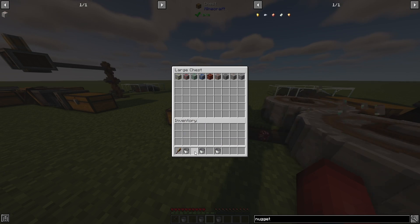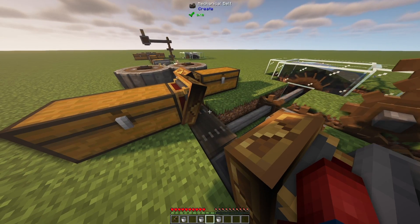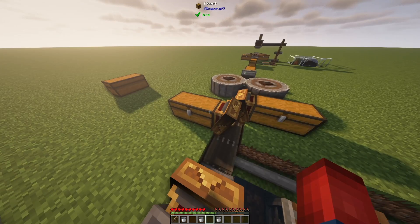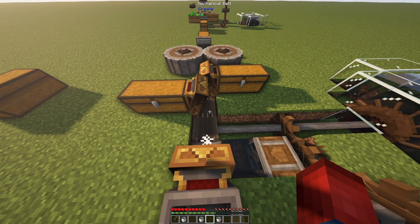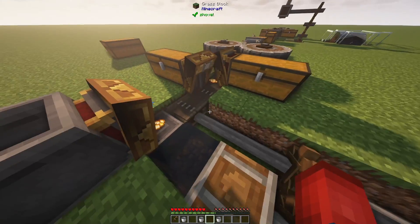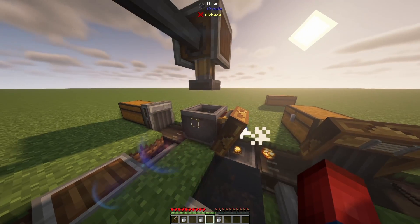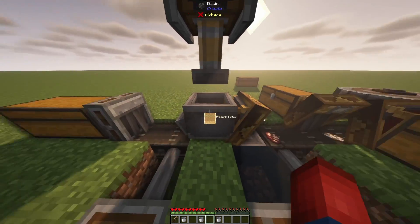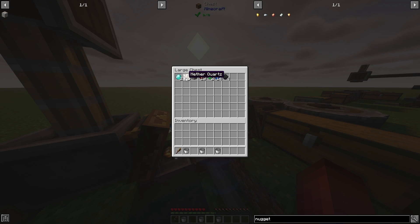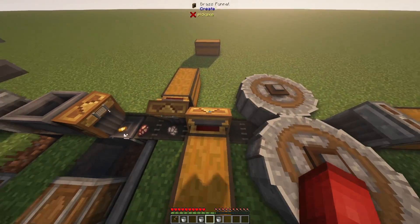All we need to do now is throw all of our ores into this chest. To prove to you that it works with every single ore possible, I'm going to throw them all in. You're going to watch it all going through our system. We have a diamond that's getting picked up, a bunch of items getting picked up from our chest, and our crushed items keep going through the system to be washed. You'll even see our mechanical press go through. You can see our nuggets are starting to be placed into the basin and being pressed into ingots. If we open this chest, we've already gotten two diamonds, five quartz, and 14 lapis — you can already see how much we're doubling our ores.